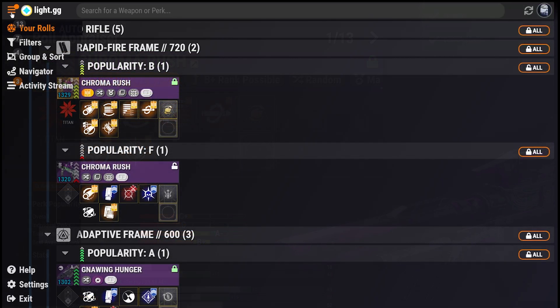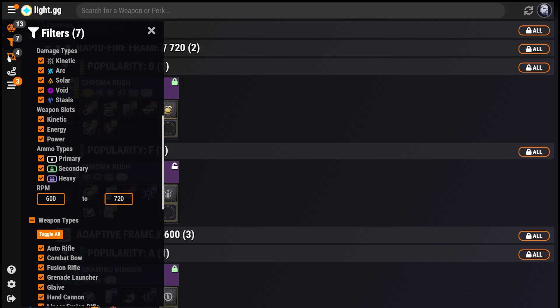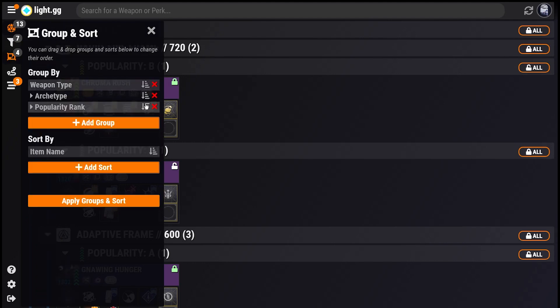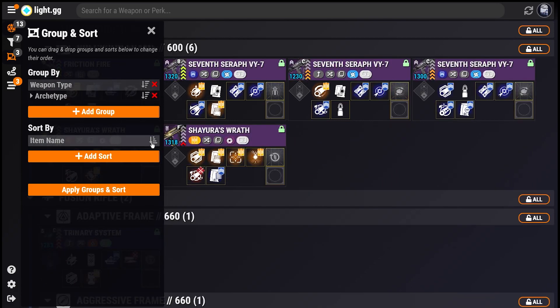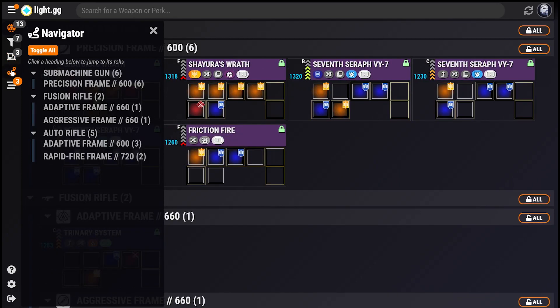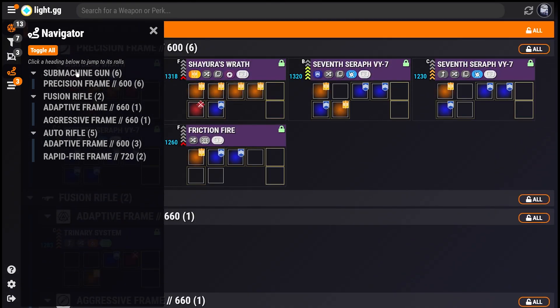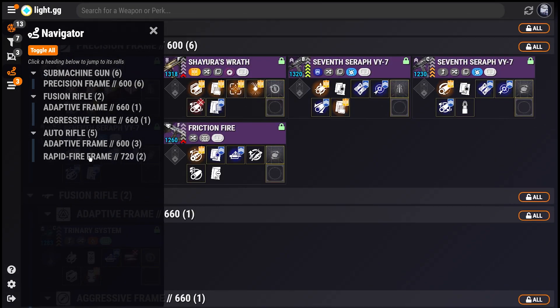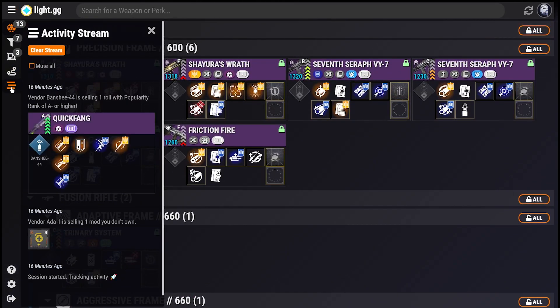A new hamburger menu gives you quick access to your filters, with almost a dozen new or updated options. Groups and sorts are fully customizable. A quick way to jump through your groups with the new Navigator panel. And a brand new Activity Stream panel that tracks important things during your session, like finding new rolls and vendors selling mods you don't own yet.